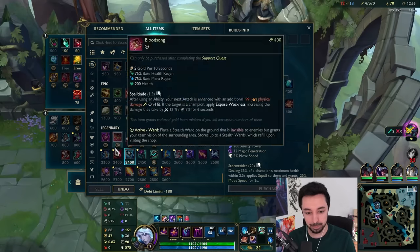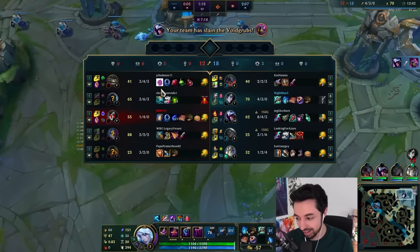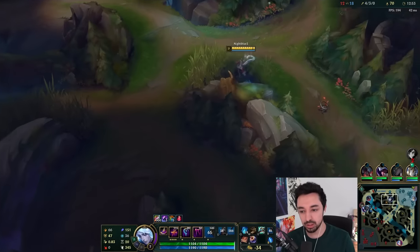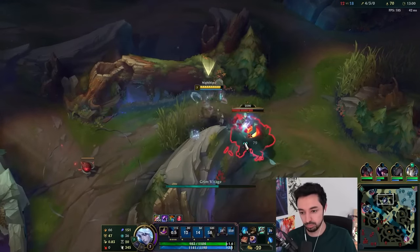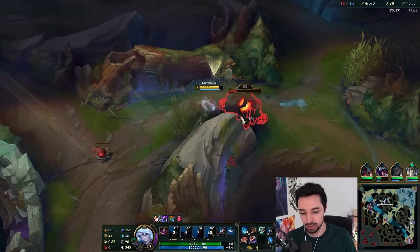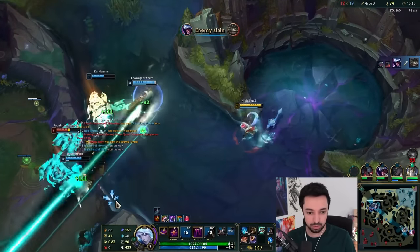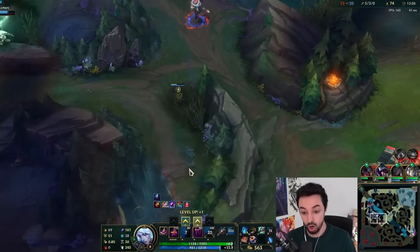Do Storm Surge next. That Nautilus — no way Tom Kench built that item. Why is Tom Kench stacking MR against one AP champion? He actually built a MR item that gives him 20% of his HP, a magic shield, but everyone's AD but me. Doesn't make sense. An enemy has been slain — kill secured.